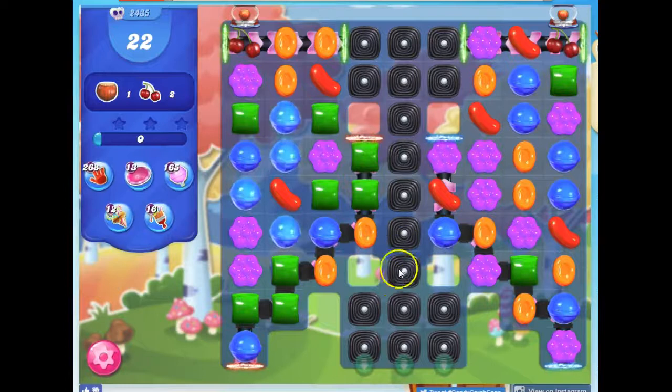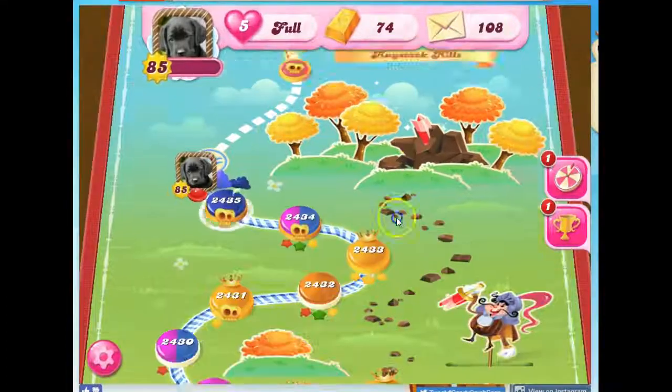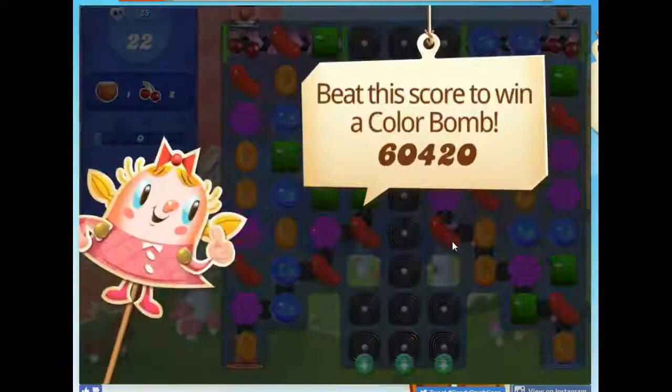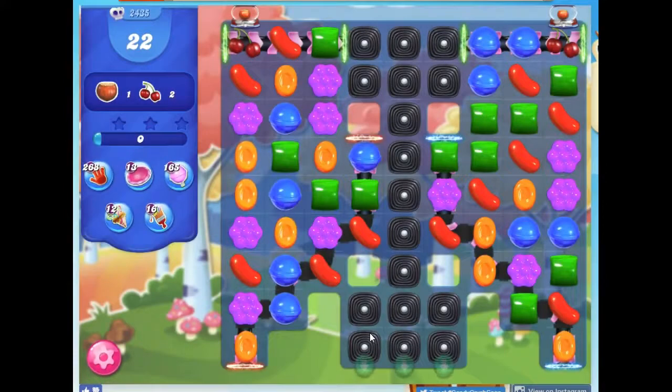We don't ever have them along this line here. There are a few things we can do to try to encourage them to show up there, but it takes a little bit of work, and I want a good setup. I can make a couple of stripes here, but I don't think that's a good setup for this board. The good news is that I can exit without losing any lives, and if I did choose to bring in boosters, I wouldn't lose any boosters as long as I don't take that first turn.